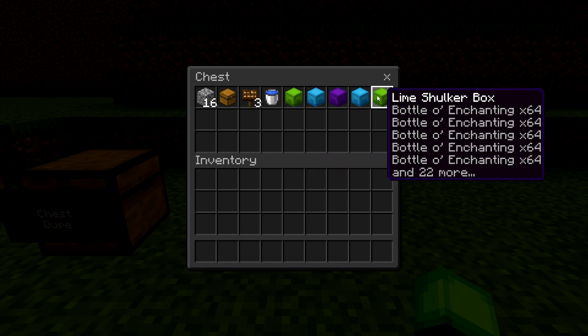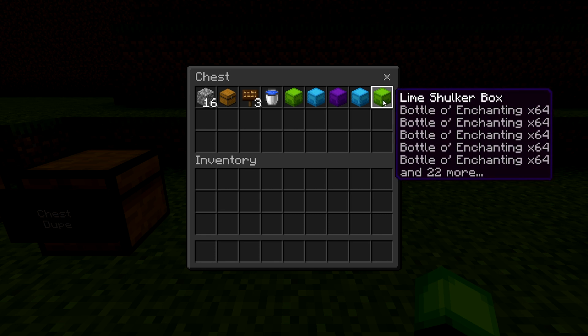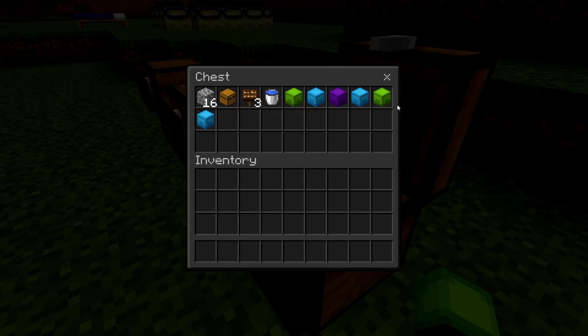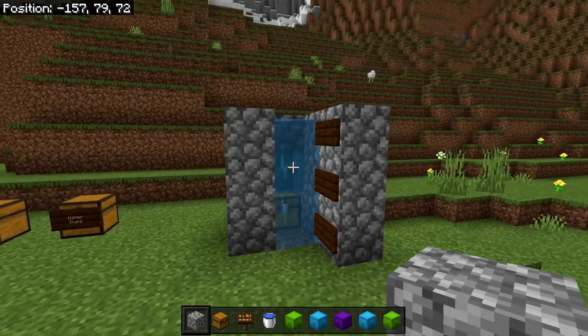You can duplicate single items or entire shulker boxes like the ones I have right here. You can duplicate any item you want - if you duplicate some XP items you can get infinite XP, or if you duplicate any enchanted armor you can use a grindstone to get the XP that way. So these glitches can also be used as XP glitches.